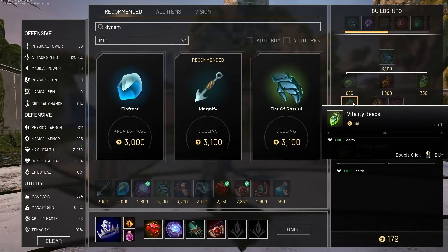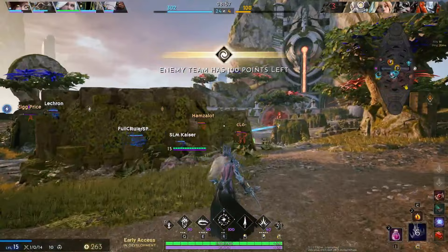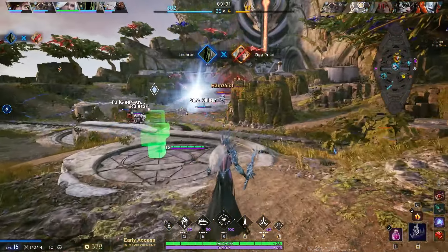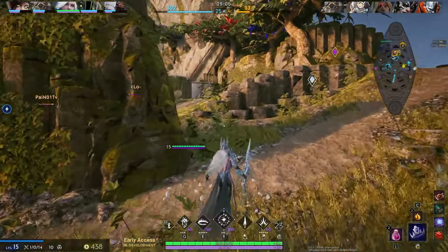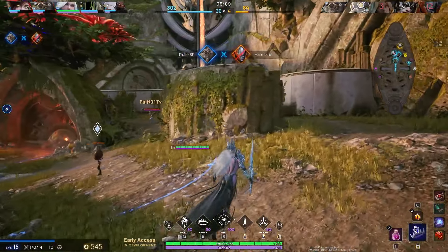We're gonna go into the Fist of Azula here to get a little bit more physical resistance. It's a great new item — pretty much while you do damage or receive damage, at five stacks you get an enhanced auto attack. You also get a lot of health from it. And we're gonna be going into World Breaker to make it more fun.